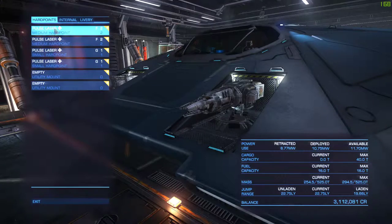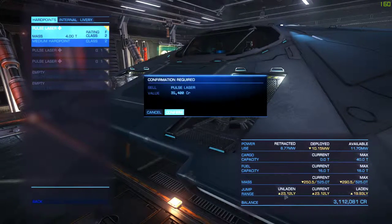You might want to put a chaff launcher or heat sink launcher on the utility mounts, but you really don't need any weapons because they just draw more power from your power plant and add more weight to the ship. As you can see, if I sell them my jump range goes up because there's less weight on the ship.